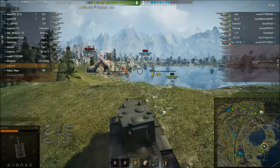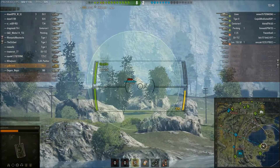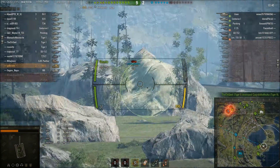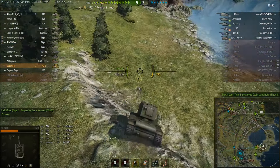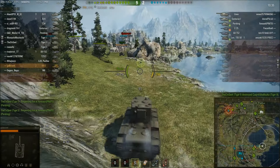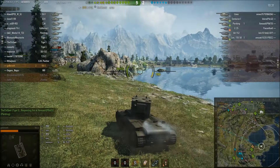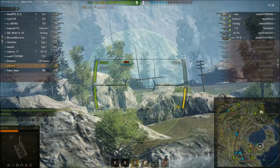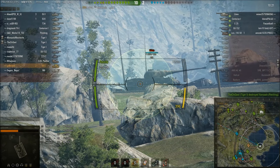GoBerserk is loving the KV-2 and there's a lava over there in the middle, not much to shoot at. But GoBerserk is sensing maybe a nice side shot on the lava - nope, let's get down here, try not to damage the tank. There we go! GoBerserk is advancing and you can see him still looking over to where the lava was last spotted.